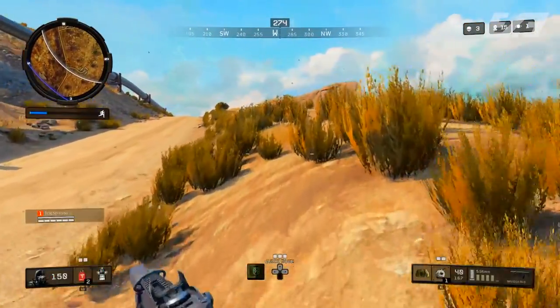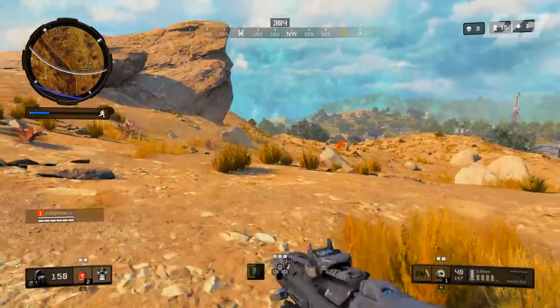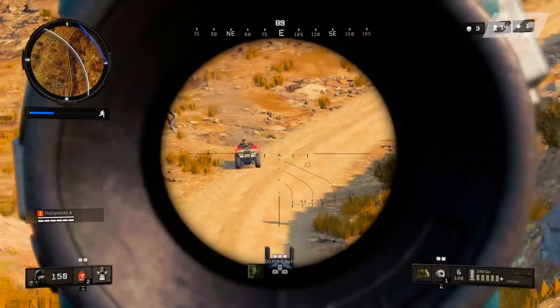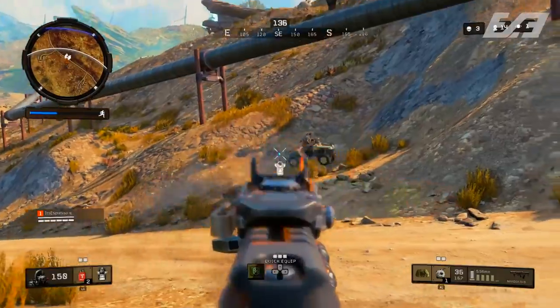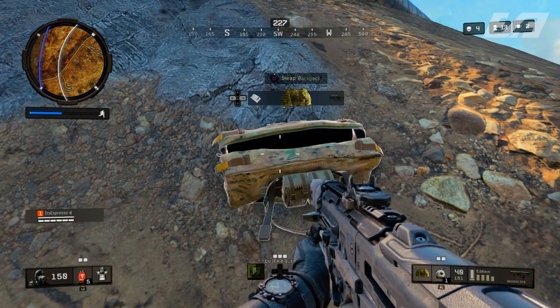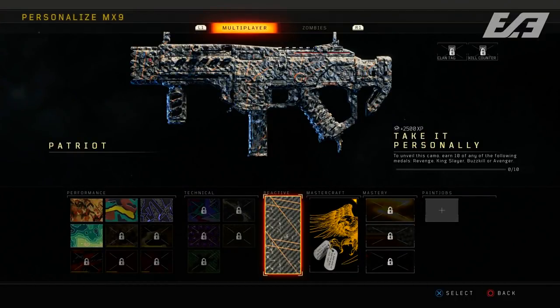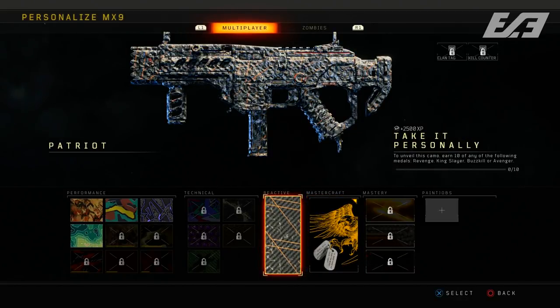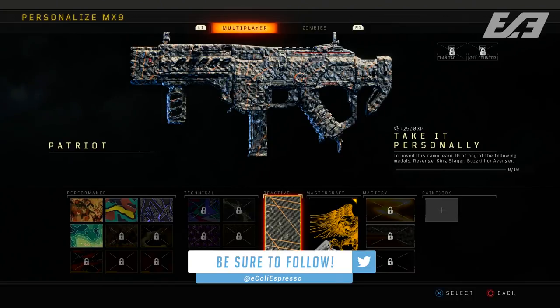Before jumping into weapon balancing and score streak tuning, let's talk about features added or changed in this update. In Create-a-Class, signature weapons were slightly changed. You still have your variants, but the reactive and mastercraft camos have fundamentally changed. Currently, both reactive and mastercraft camos are available right off the bat by default — the mastercraft camo can be equipped immediately even if you've never completed any challenges. Reactive camos still have a challenge associated where you earn XP and the camo evolves, but it no longer requires performance camos as a prerequisite.